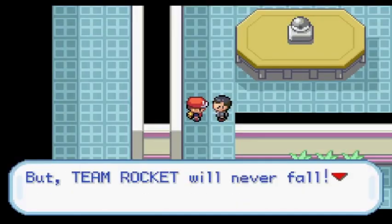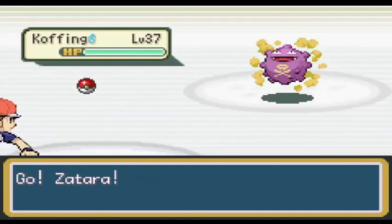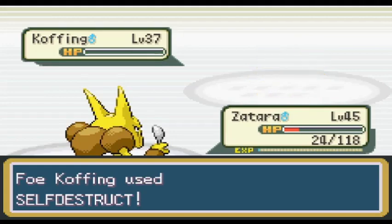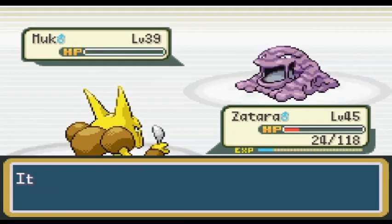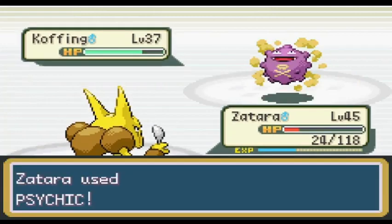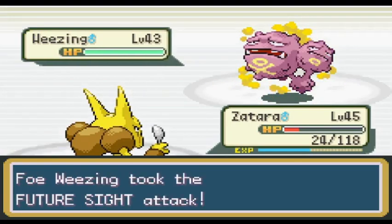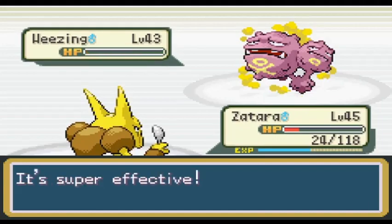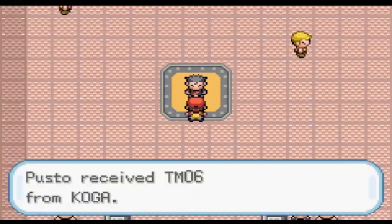Kilgara flew me back to Fuchsia to battle Koga. Before taking on the gym, I headed south to Route 19 and fished with the Super Rod for a backup water type. I fished up a Horsea, which I named Mystery. Time to take on Koga's gym. I swept his junior trainers and began the leader battle. Koga led with one of his Koffings, and I led with Zatara. I went for Future Sight and nearly had a heart attack when Koffing used Self-Destruct — Zatara went from 118 health down to 24. Muk and his second Koffing both went down to one Psychic apiece. When Weezing came out, the Future Sight I set up missed. One Psychic was enough to one-shot Koga's final Pokemon though. In hindsight, I shouldn't have even bothered with the Future Sight.